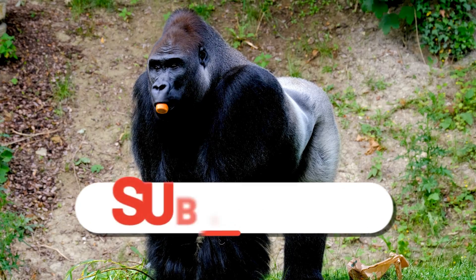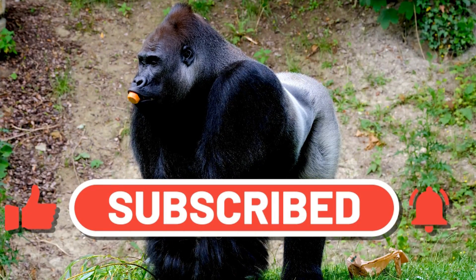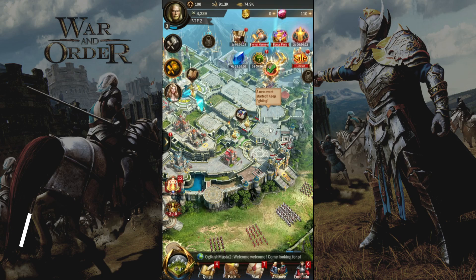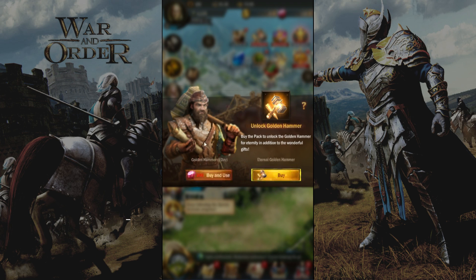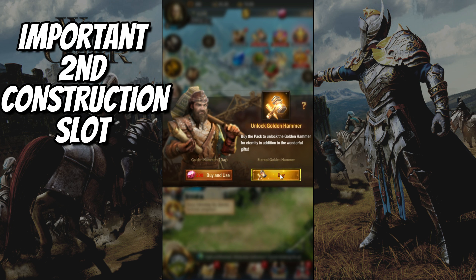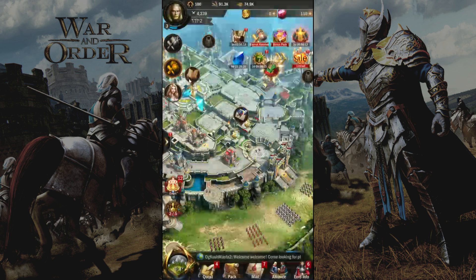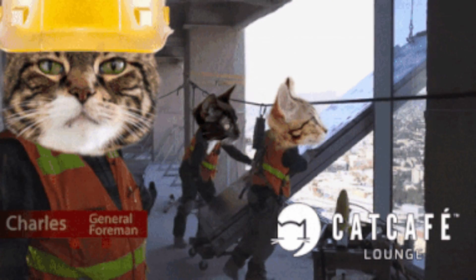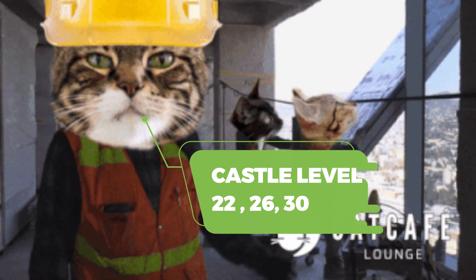If you like my videos, please subscribe, leave a comment, and turn on your notification bell for more amazing videos. If you want to make an impact in the game, your first purchase must be the Eternal Golden Hammer. This will unlock a second construction slot, allowing you to upgrade two buildings simultaneously. It is important to upgrade your castle as soon as you can to level 16, and the second construction slot is key for this.